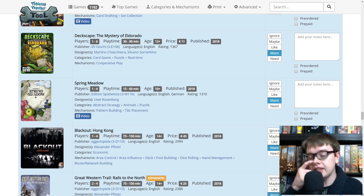Spring Meadow is Uwe Rosenberg's — it's part of the trilogy with Cottage Garden, Indian Summer, and now Spring Meadow for tile laying. I know that Cottage Garden was far too light for us. Indian Summer was supposed to be the more gamers game, but we found it even lighter than Cottage Garden and with some unnecessary take-that in it. So I'm kind of like, will I enjoy this one? But something in me still wants to try it — I just want to be laying tiles.